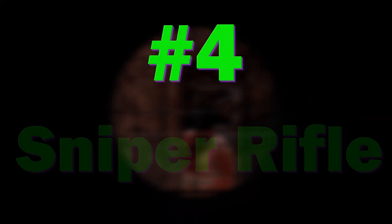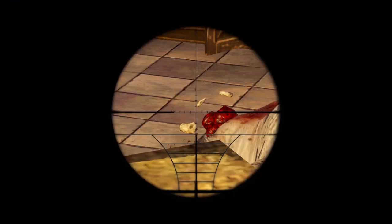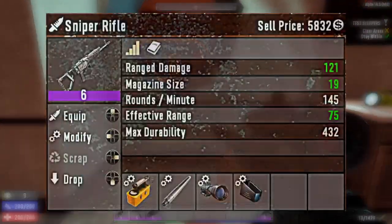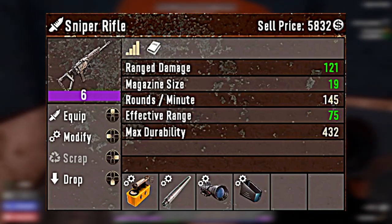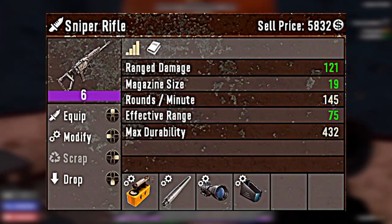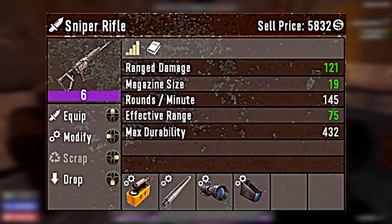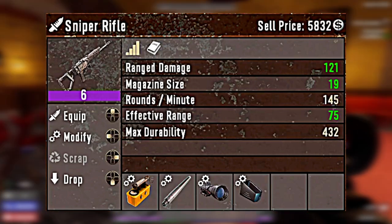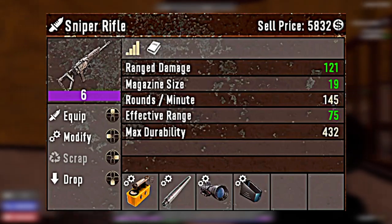Now let's move on to number 4, the sniper rifle. If you want to talk about a weapon that totally encapsulates the saying one shot, one kill, that weapon would be the sniper rifle. The amount of damage this bad boy can deal per shot is insane. A quality 6 sniper rifle fully decked out with mods will deal 121 ranged damage per shot. And just look at that effective range — this thing has an effective range of 75, meaning zombie jerks can be 75 blocks away and you can still hit them right in the head.